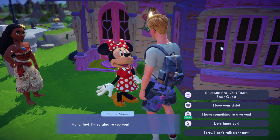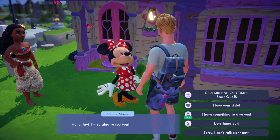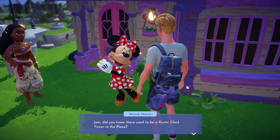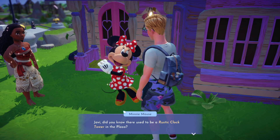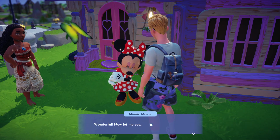This is a quest guide for the Remembering Old Times quest with Minnie Mouse in Disney Dreamlight Valley. She says, did you know there used to be a rustic clock tower in the plaza? And we want to bring it back to the valley.